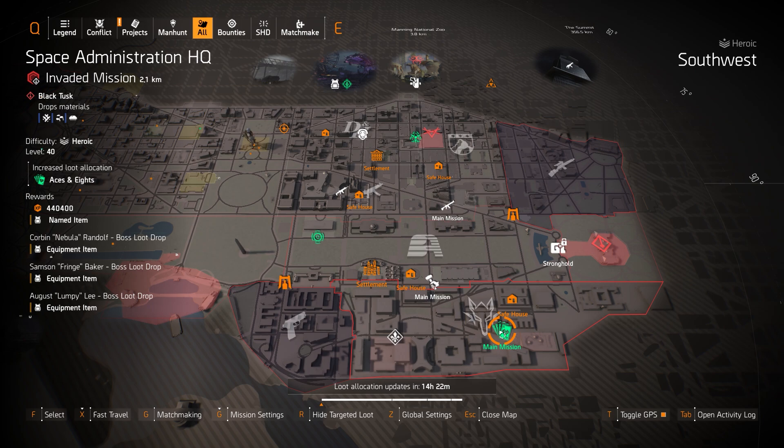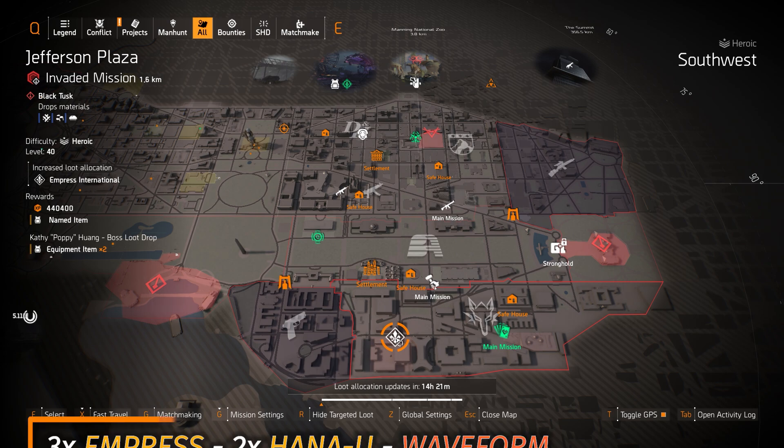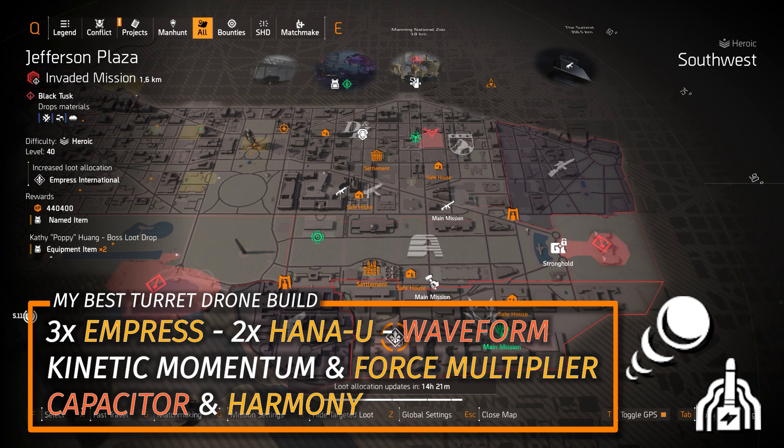For normal targeted loot, we got Empress at Jefferson Plaza. I'll put my favorite skill damage turret-drone build in the top title card — that's three pieces of Empress, two pieces of Ongoing Directive, and the Waveform Holster, running Kinetic Momentum on the chest piece and the Force Multiplier Backpack with Perfect Combined Arms, the Capacitor, and the Harmony Rifle.